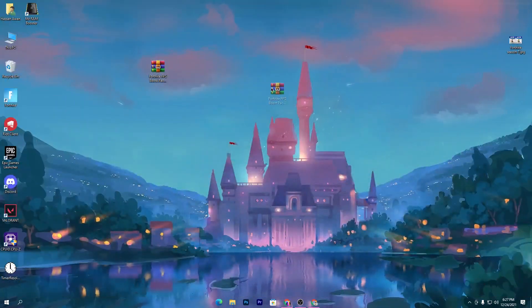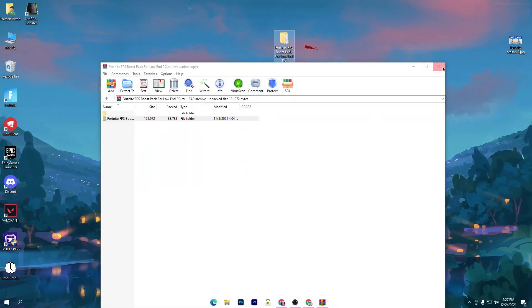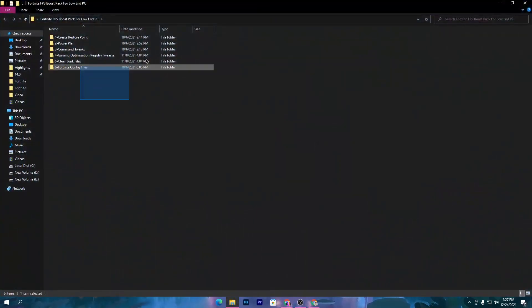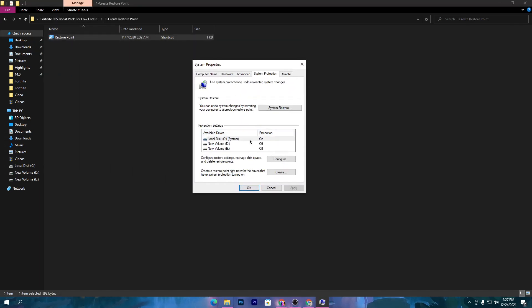I already have downloaded this pack. Open up the zip file, drag this folder and drop it onto your desktop. Once you have this folder on your desktop, open it up. Here are a bunch of folders for the optimizations of your PC and for Fortnite. First, create a restore point on your PC — this is the most important step. I also 100% suggest you create a restore point before using any tweaks from YouTube on your PC.